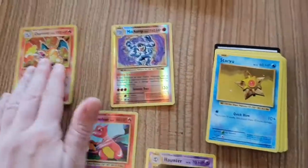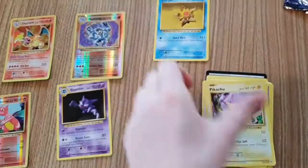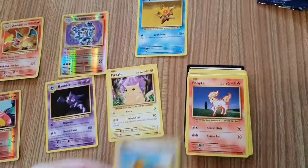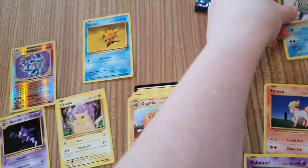I've also got Haunter. Let's spread them all out so we can have a good look at what we've got. We've got Haunter, Starmie, Pikachu, Jynx, Ponyta, Nidoran, and Poliwhirl.